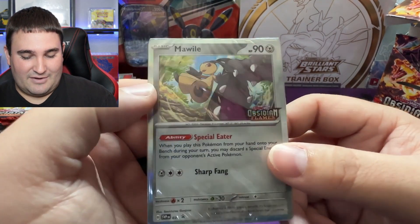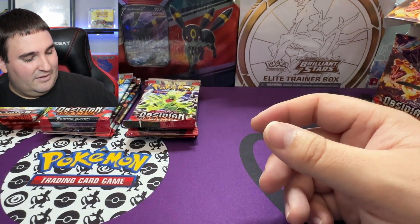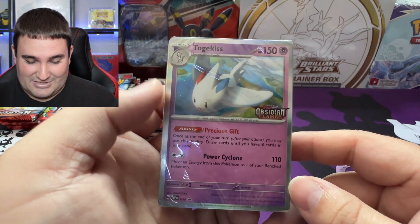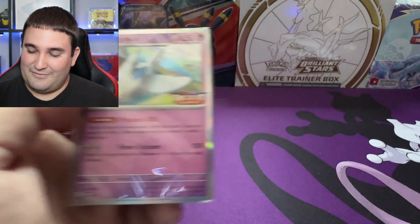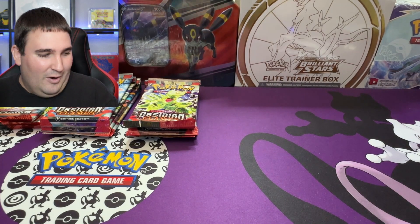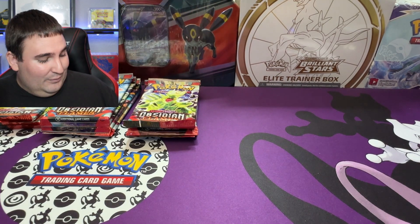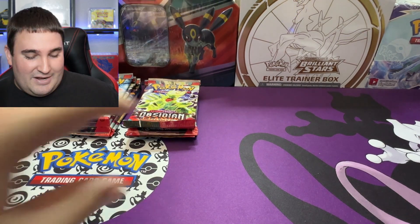I'm going to leave that sleeve for now because you guys can kind of see it, and of course there are other playable cards in there. We do have another promo card — it's the Togekiss. This looks awesome. I really do appreciate this artwork. Togekiss is just large and in charge and going into action right here. Not only is it Blackstar promo material, but it's just cool to see that promo stamp of Obsidian Flames on the front. If you don't like Build and Battle boxes, totally fine — they may not be for everybody, but I enjoy every bit of cards and packs that we can open.